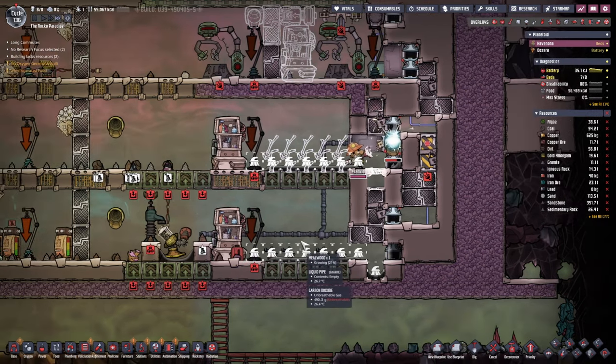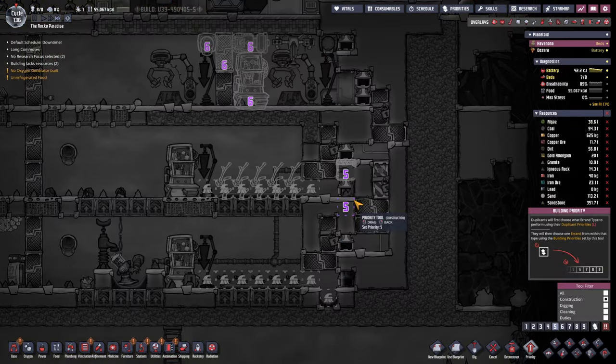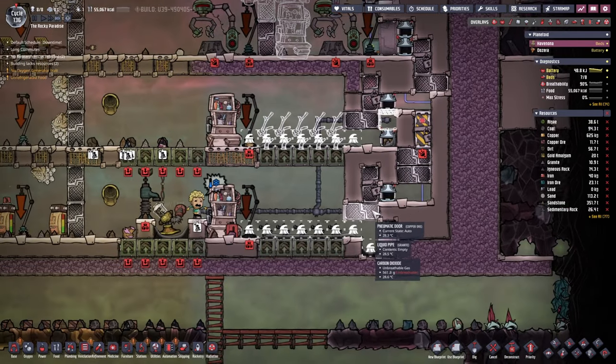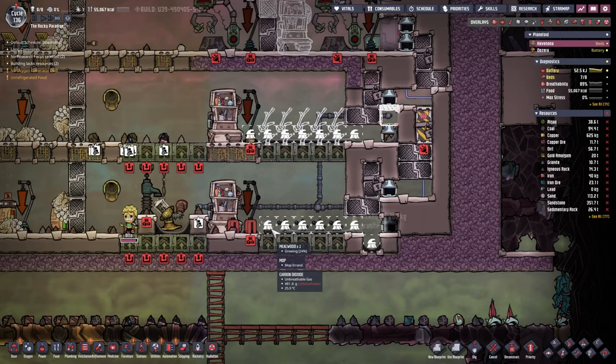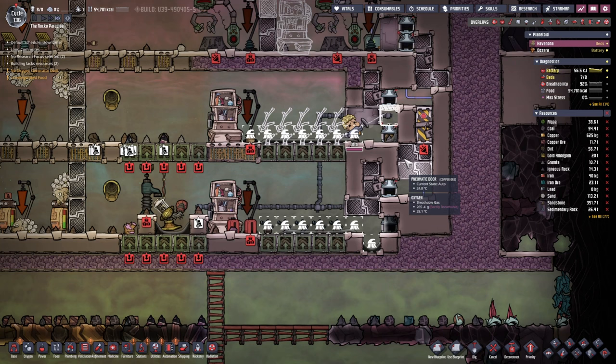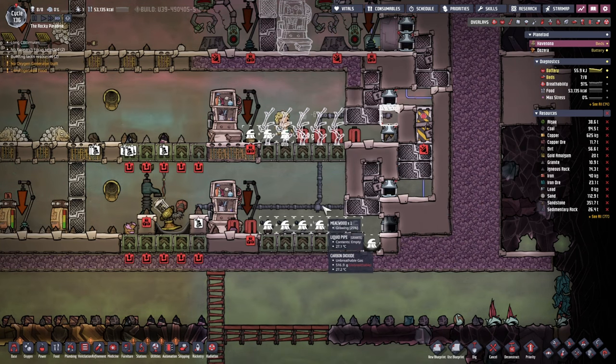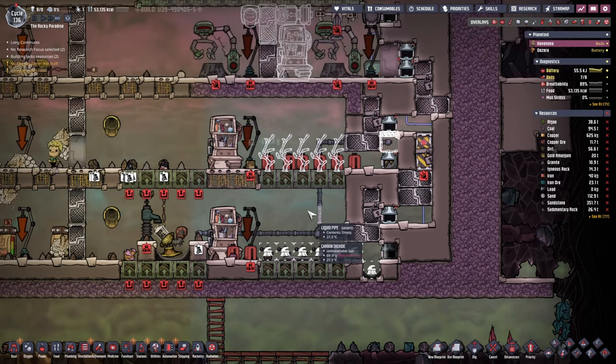Just a couple of things real quick. Otto is doing the upper levels first, so that's good. It would be also great if we could plant some things here. So as you can see with the tiles in here, we've got a bit of a liquid lock, and that should stop the dreckos from going to the roof or the ceiling.